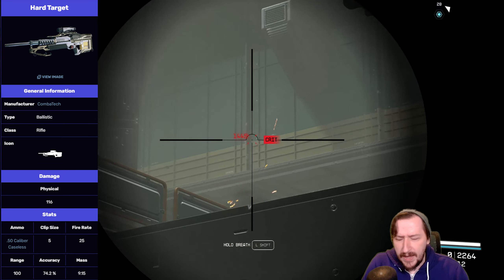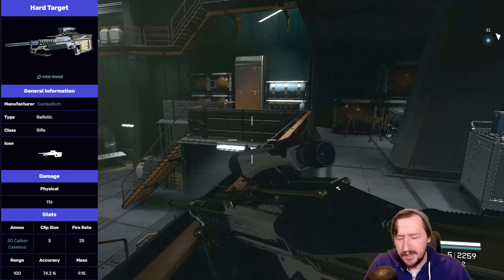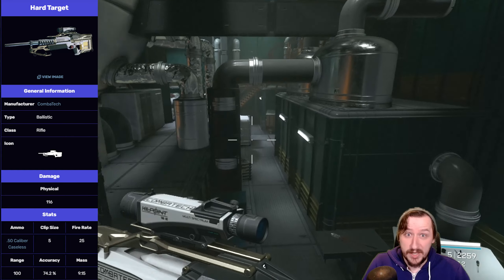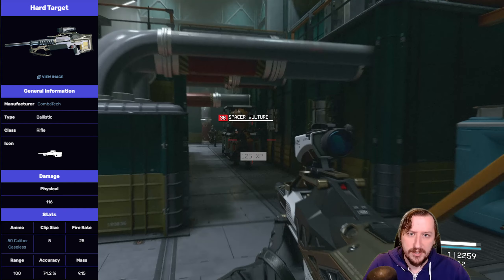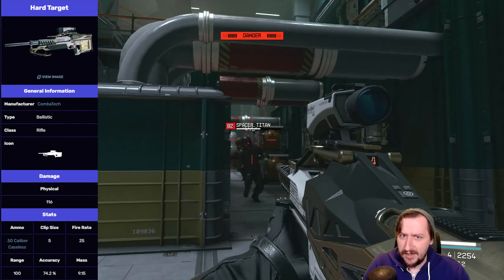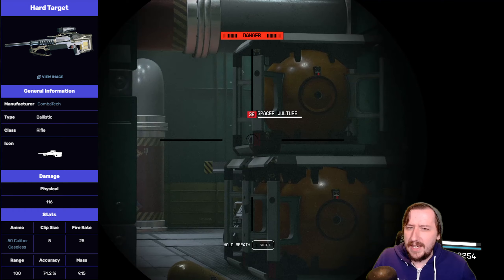This holds five rounds by default, which is okay but not a whole lot. It does have a decent rate of fire at 25, which is pretty high for a sniper rifle. It's fast enough to be hip firing and using it in a battle rifle role, although it's not as fast as some other weapons — something like the Beowulf might still be better for that role, but the Hard Target can still fit it pretty well.